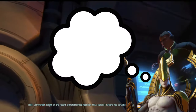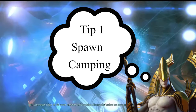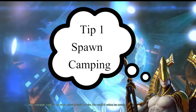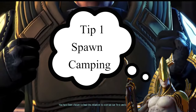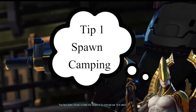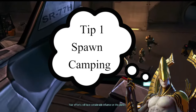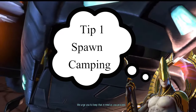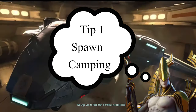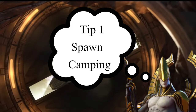Let's take a look at tip number one: spawn camping. If you've ever had reinforcements coming in after already clearing existing enemies, spawn camping is a fun little activity. To optimize it, bring a ranger or templar with Bladestorm and place them on top of the red flare — the reinforcements will land around them, giving you three to four Bladestorm attacks.